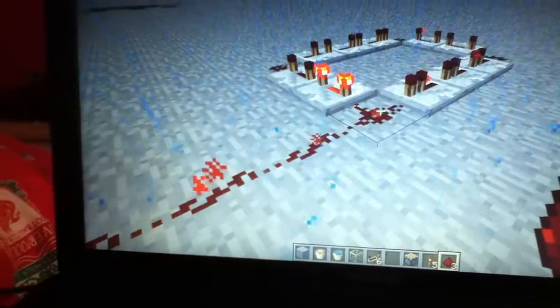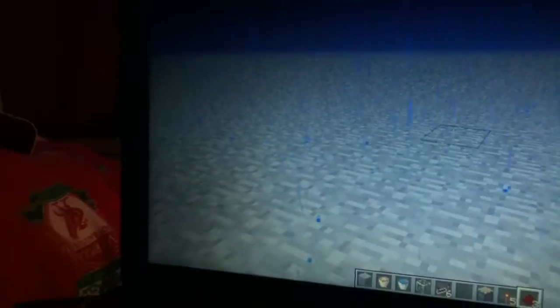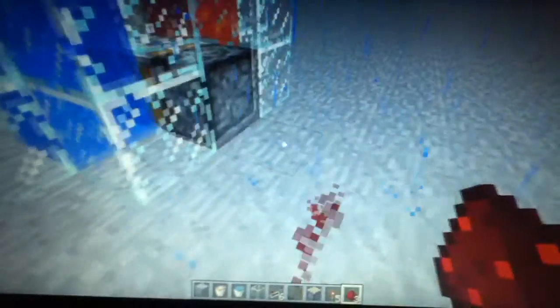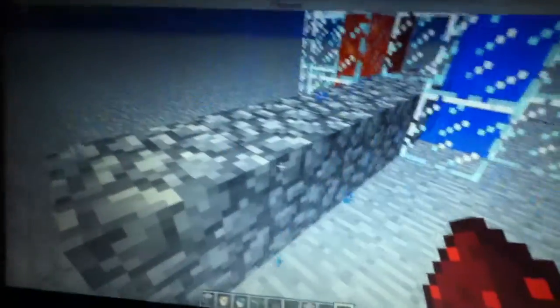Say I destroyed that thing, it's not going to just magically go to there. If I destroy that repeater - this repeater here - it's not just going to magically just turn there. So, now you've got that. All you need to do is go like that, and then it will start pushing over. I'll just show you on the other side - what it does, see? Just pushes it along.